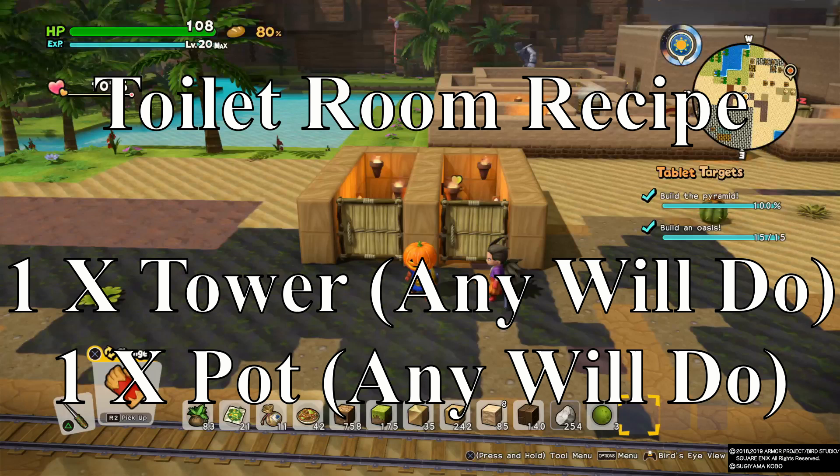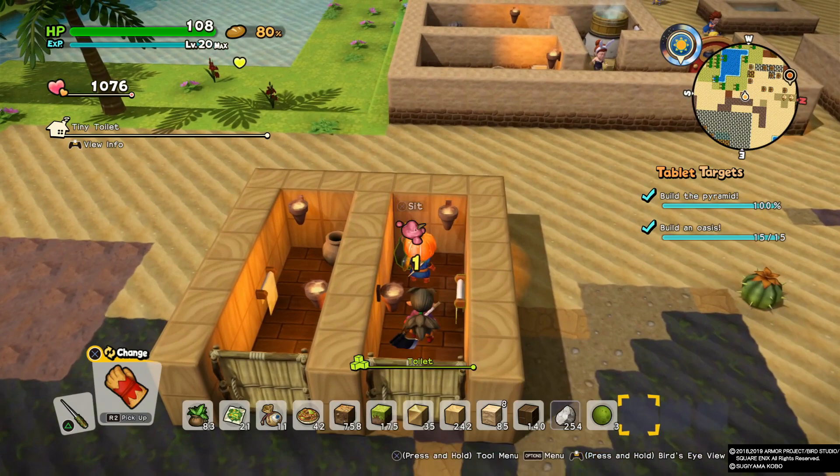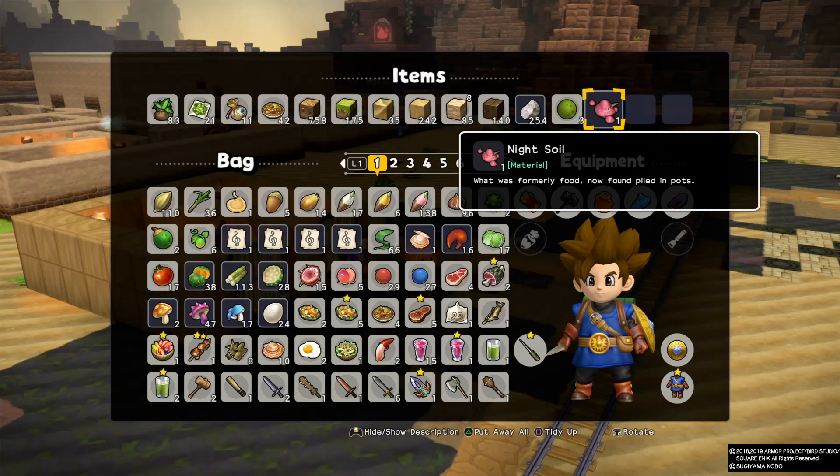Here's method one. You need to create a room that NPCs will use, which is the toilet room. Here's the recipe: besides walls and doors, you need one towel and one pot. That's very simple. Make a whole bunch of those rooms and have NPCs who are not busy come use them. They'll use it once per day. After the NPC uses it, they leave a yellow heart — that means it's ready to be farmed. Grab the heart and go check the pot, and there's your night soil. Make as many toilet rooms as possible so NPCs can use them.